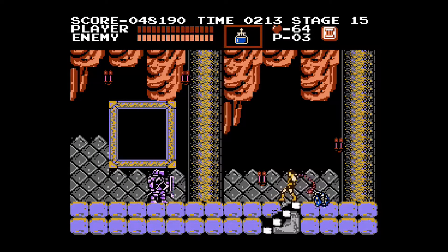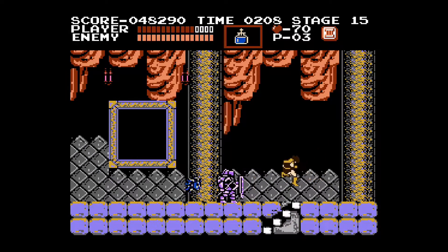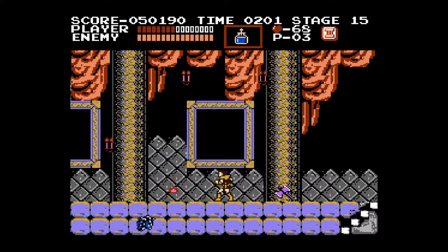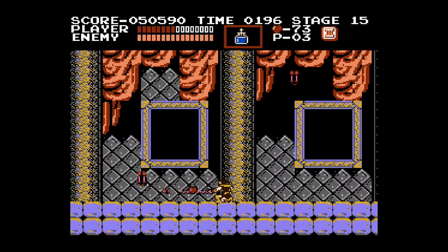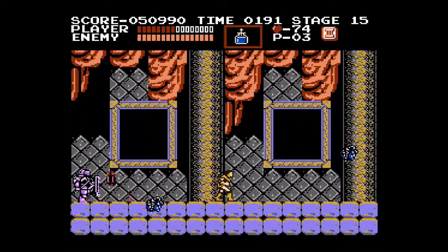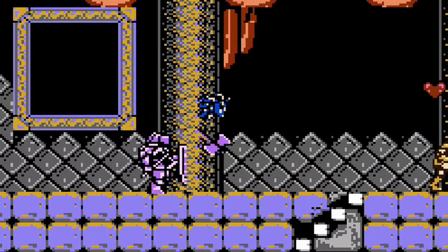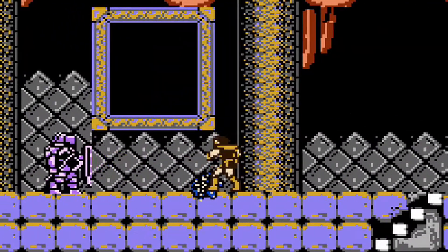What gives me and other players the most trouble is the hallway before the Grim Reaper. You have knights that retreat while throwing axes at you that come back like boomerangs — they can throw them high or low, just to throw you off. If you're trying to take them out with a whip, good luck: it takes nine hits to defeat them. But while you're dealing with the knights, you have Medusa heads coming at you from both sides. What the hell are you even supposed to do here? This is insanity.